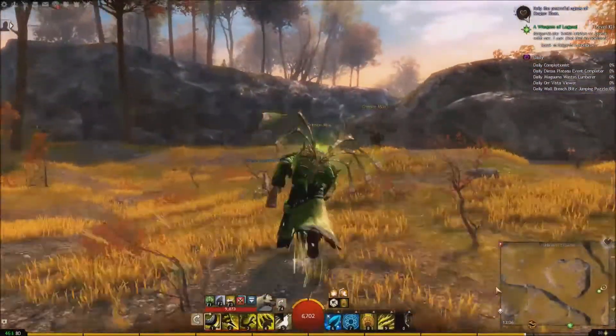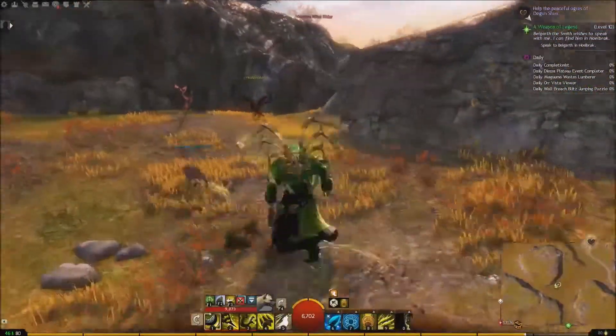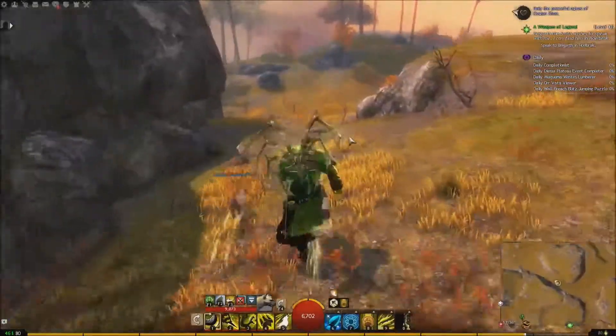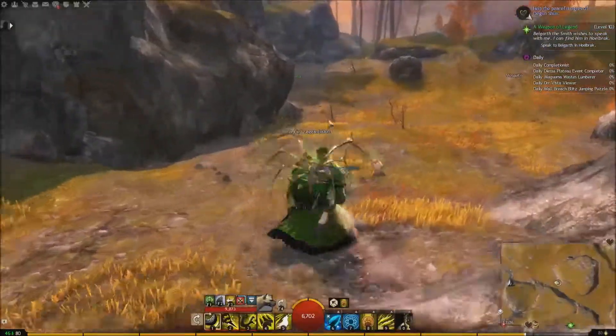And then between these two kind of... I want to call them cliff edges, but they're not really cliffs, they're not that big. Right, you see there's a normal Hyena there. That's kind of like a hint that there might be a juvenile one around — they're not always, but they tend to stick with the same species.